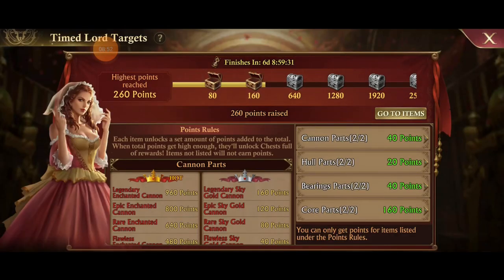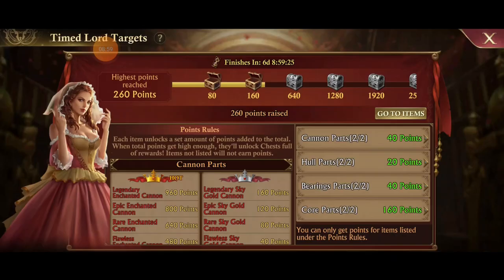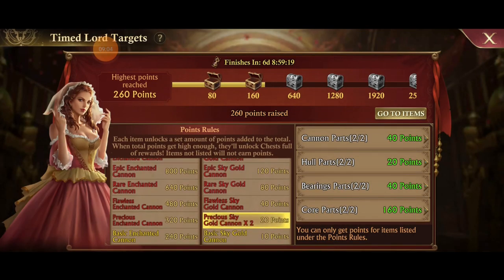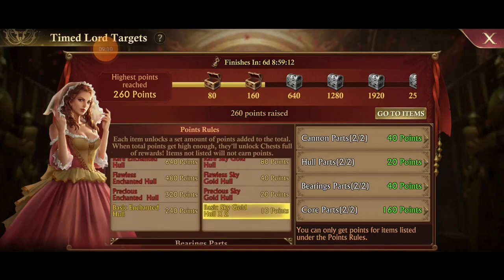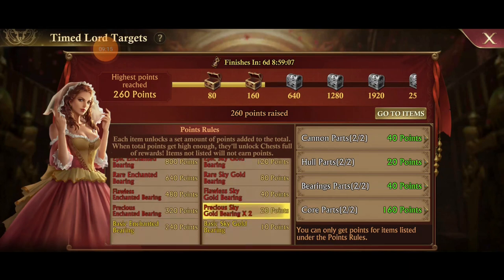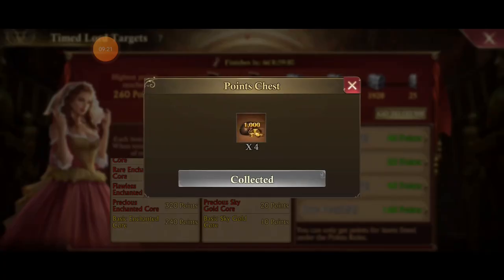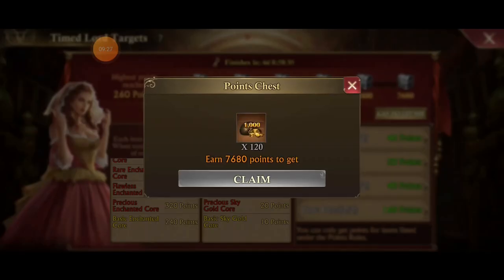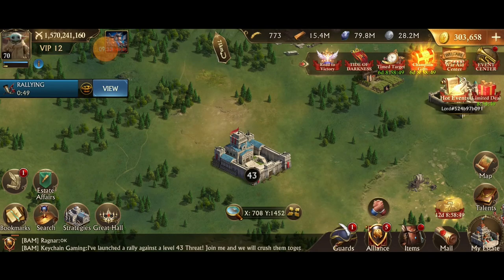Timed Targets are going on for the entire week. This is just extra gold for people who are upgrading and spending now. If you had really high level airship parts from previous upgrades, you've already got some points. I had 260 points for my basic Sky Golds, a couple of Precious, etc. — I ended up getting 6,000 gold, which is better than nothing. But this goes all the way up to getting 120,000 gold for people who are going to max out their new enchanted airship parts.